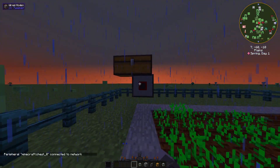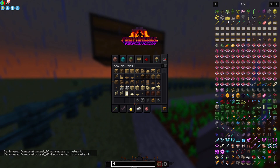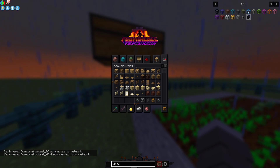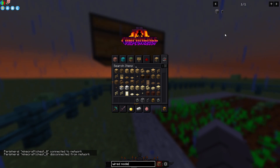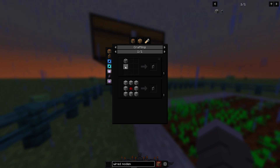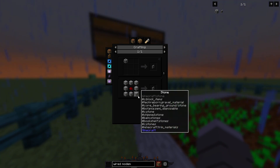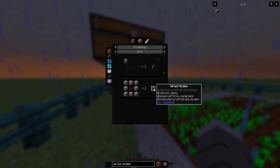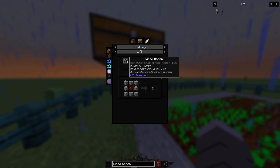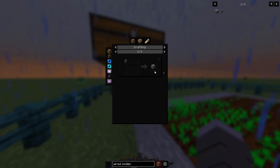There are three things you need to get started. You're going to need a wired modem — this can be crafted pretty easily. It's just stone and redstone. It's eight or nine stone with one redstone in the middle and you get a wired modem. Since we need the block version, just place the wired modem into your crafting table and it'll give you a wired modem block.